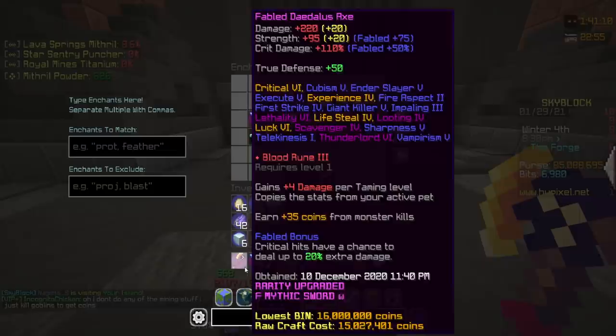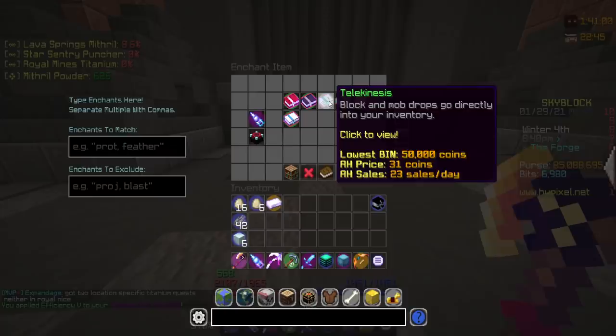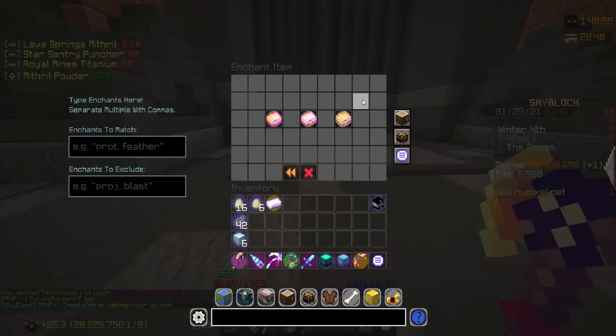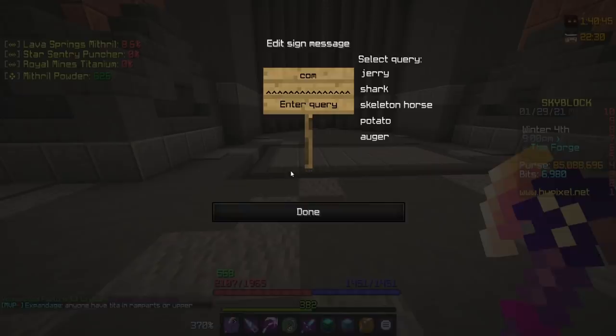The first thing we're going to do is enchant it. Some things we need: efficiency five - that's a no brainer. All of a sudden, 810 mining speed. What else did I add on this thing? I think I added telekinesis for sure. I want to add experience - I'm going to throw experience four on there, fortune three. We don't really need silk touch or smelting touch. We're also going to throw on a compact.